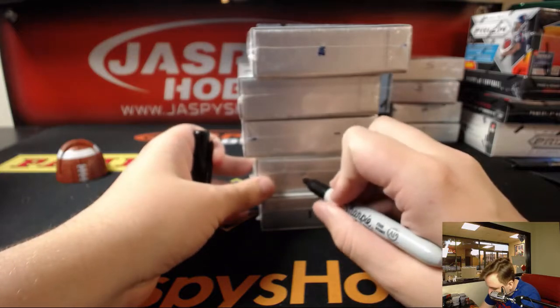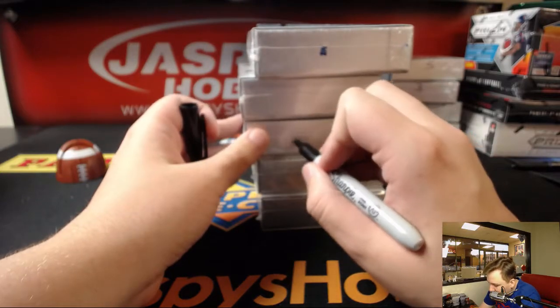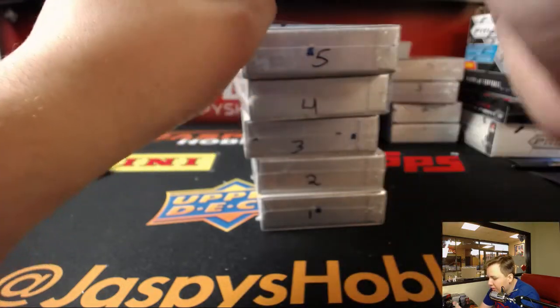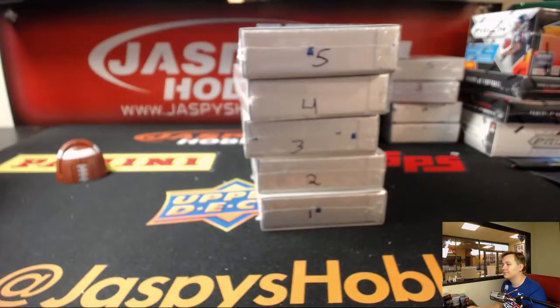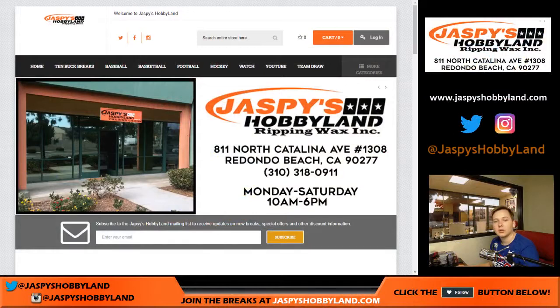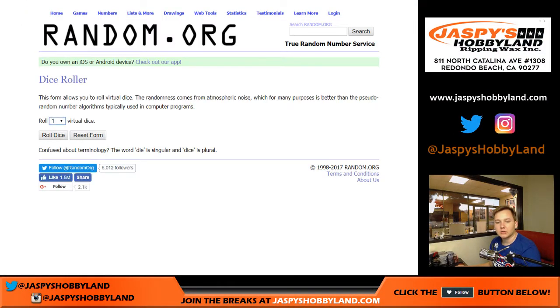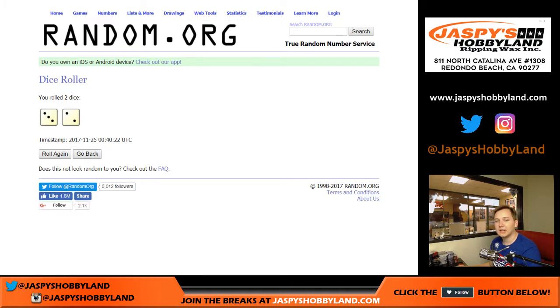There's box one, two, three, four, and five. So let's go ahead and go to the randomizer. Let's roll the dice — going to go three and two, five times.